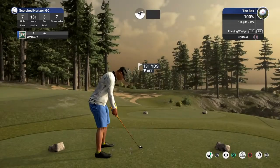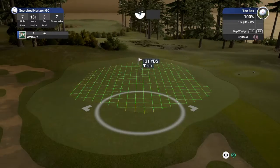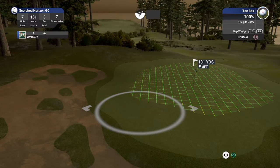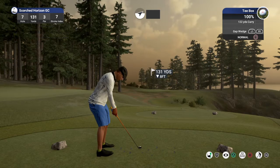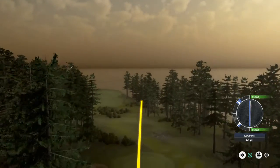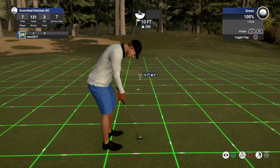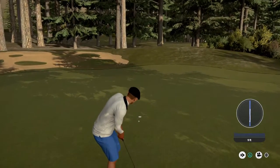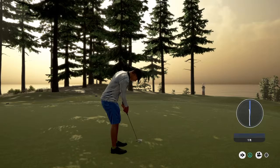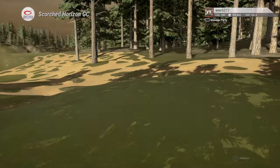Let's drop this close. Okay, good approach, we're on the green now for the birdie. Yeah. Nice little two-foot putt. Nice putt. And that'll keep you at 6 under for the round.